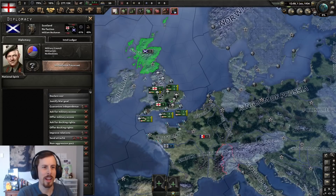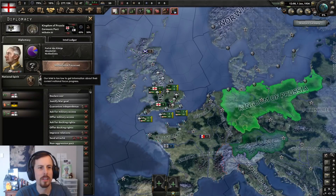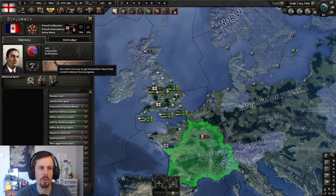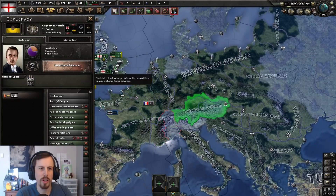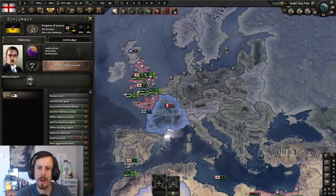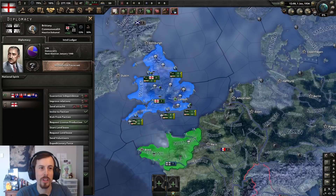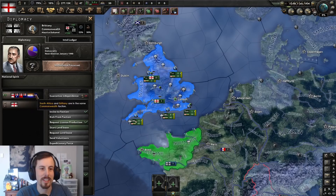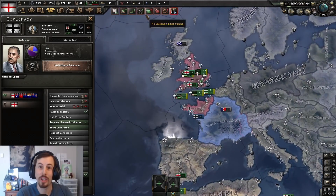Scotland is independent, and they're led by William Buchanan. They have a basic focus tree. Looks like the focus trees have been changed about a little bit — not a huge amount, except for that one which is obviously different. Does Austria have their own tree yet? You have the Germanic Pact. The Commonwealth — I'm in the Commonwealth with Brittany. They're my puppet — a supervised state. If you want more lore, click on the link to the mod in the description.